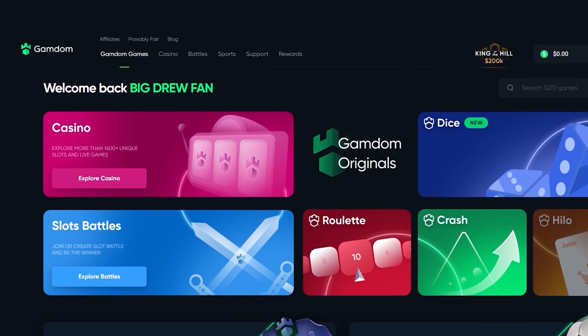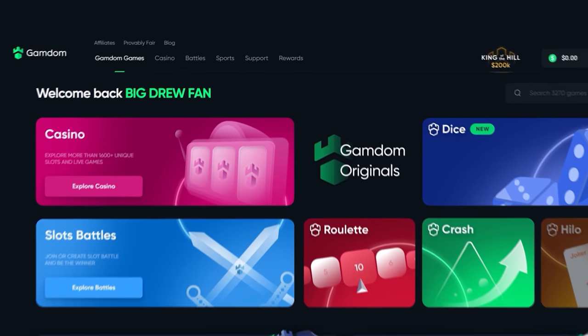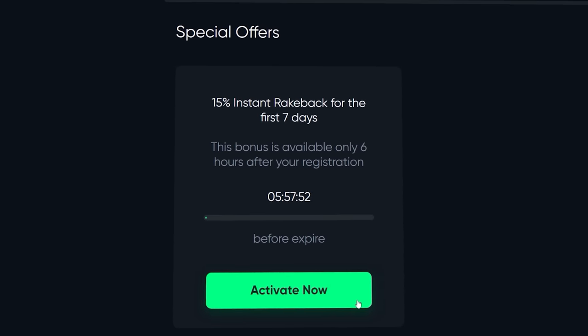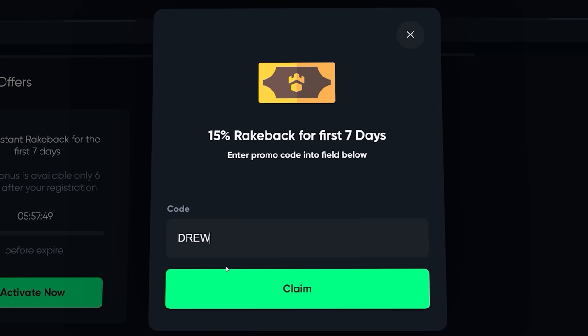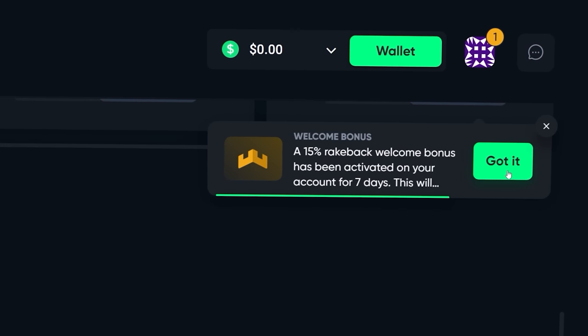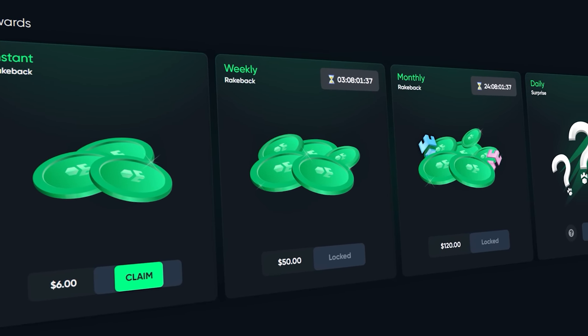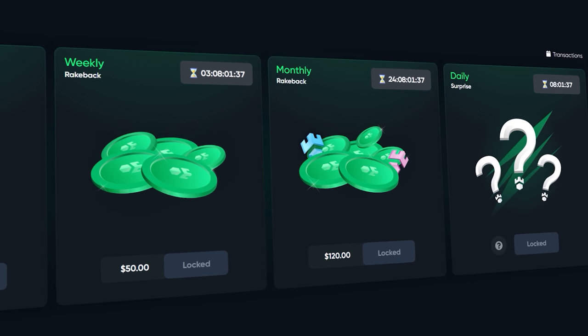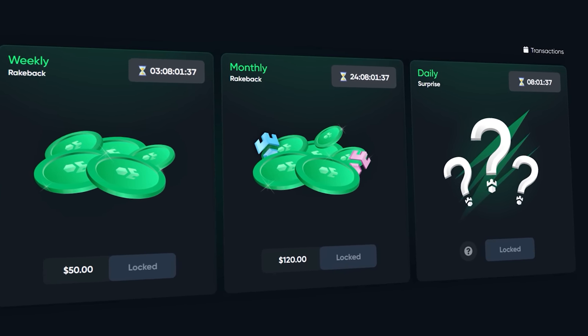Before the video continues guys, if you want some rewards on Gamdom, click at the top of the page where it says rewards, then scroll to the bottom where it says claim bonus, type in 'drew' and click claim. This will enable 15% rakeback on your account for one week and you also get access to the instant weekly, monthly, and daily surprise rakeback. Thank you guys who do sign up using my code, and thank you guys for just watching the video.